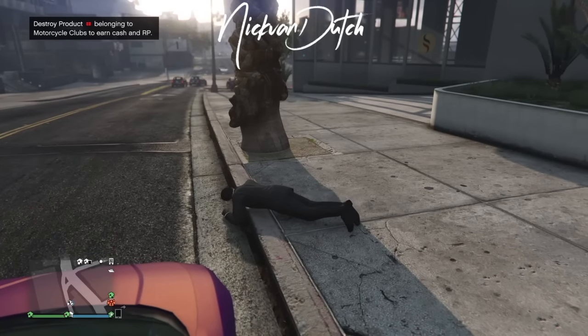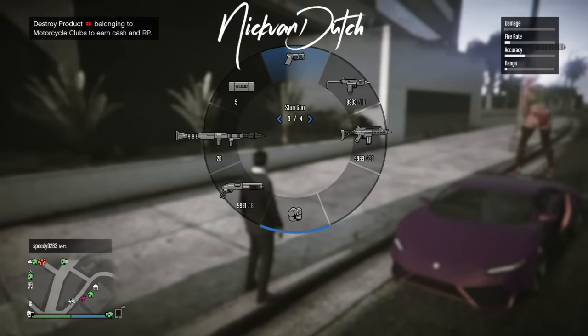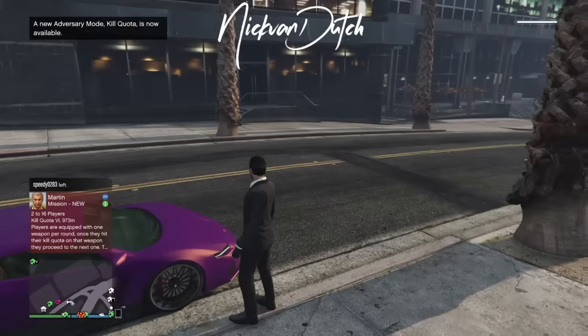Once you finish the job you spawn back into free mode. You can use it inside here in a public open session. My buddy Heisenberg is still here with me — you can select the stun gun, use it, and play with it.